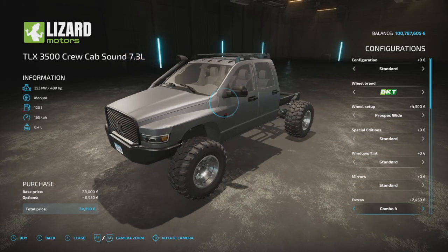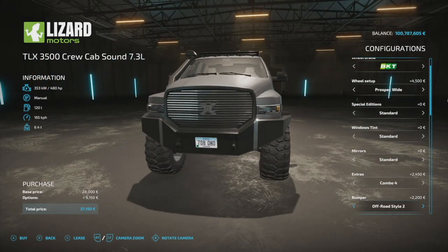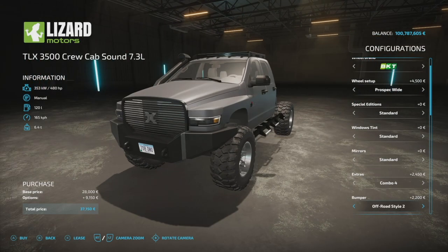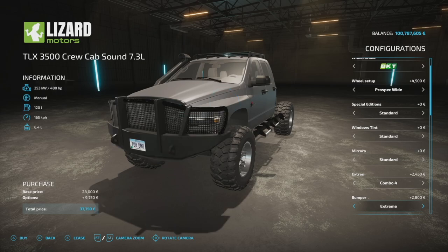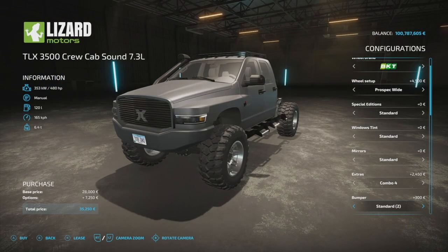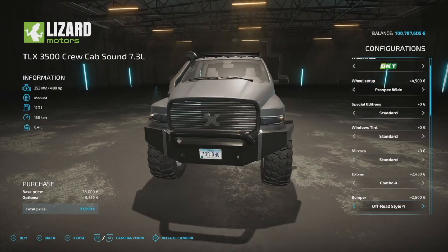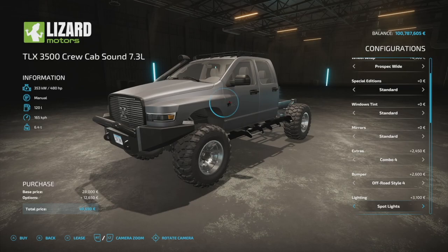Extras include side steps, a snorkel, a roof rack, or combinations of all of them — and we're going to do all of them. For the bumper, we've got an off-road bumper on the front: Style 1, Style 2 which gives it a wider stance, and you can add wider fenders too. There are different setups available, and personally I like off-road Style 4.